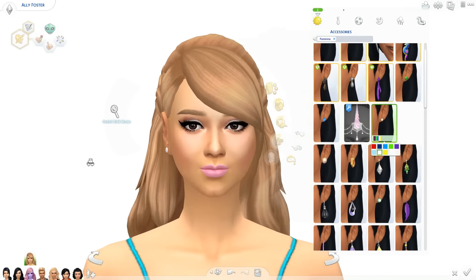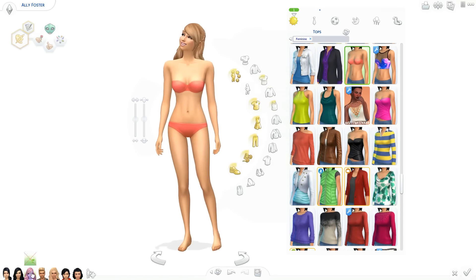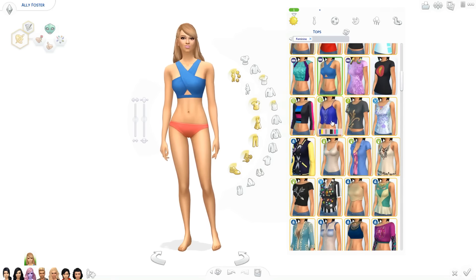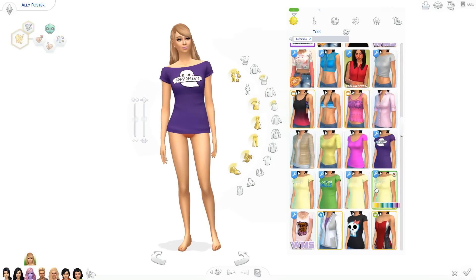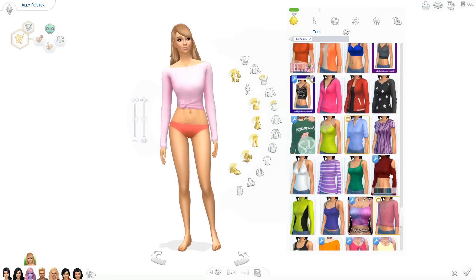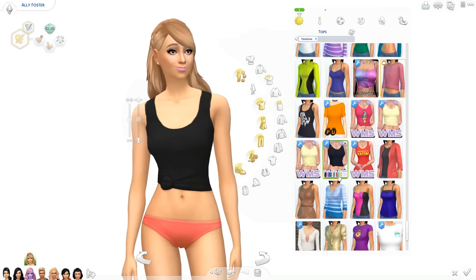As you guys can see I changed her hair and I feel like it's still a very Ali hair. Her makeup is very Ali too. Someone asked if I could keep her younger look and I was already planning on doing that - I don't feel like Ali would suddenly want to look older or dress fancy. She would still want kind of the same look, just a little more grown up. She's definitely still the same Ali.